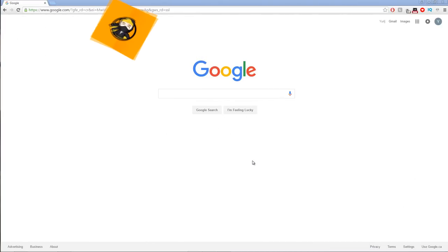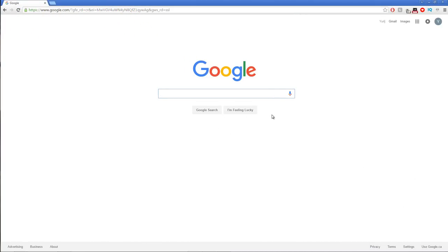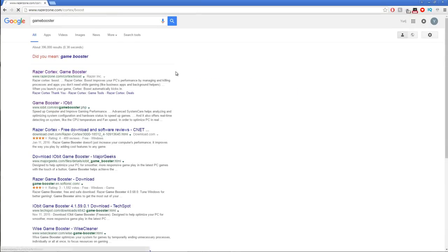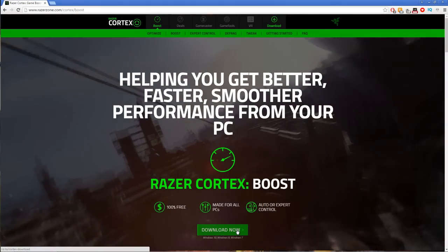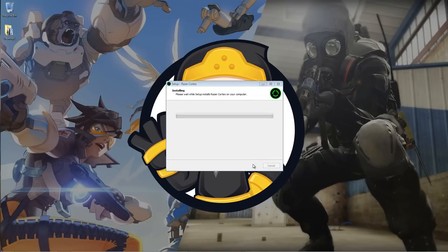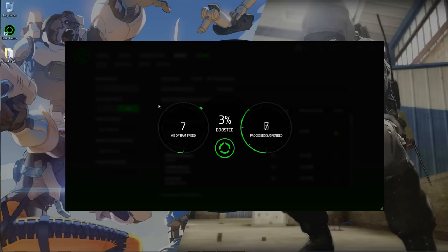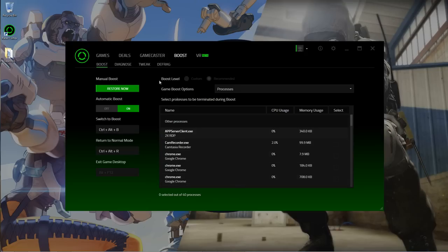The next method is using Game Booster. Game Booster increases FPS by disabling unnecessary background programs to maximize system performance. Type 'Game Booster' in Google and click the first link, then click Download Now. Run through the installation and create an account. Once installed, click Boost, then Boost Now. It will start boosting, and you can also launch your game directly from it. When done playing, hit Restore Now to return your PC to default settings.